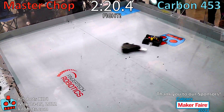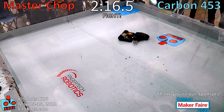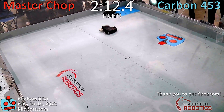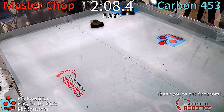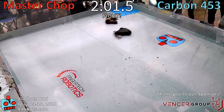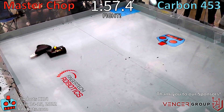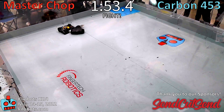Dancing around, and Carbon 453's weapon is now — Master Chop's still going. Carbon 453 is trying to get his weapon spun up again, but it doesn't look like it works. Carbon is pushing behind Master Chop. Master Chop is trying to line it up so he can get a hit on Carbon 453.